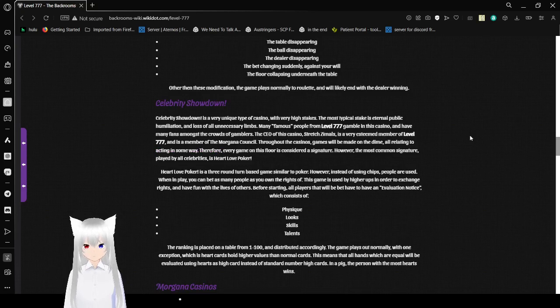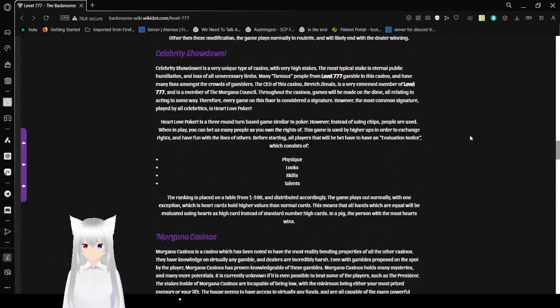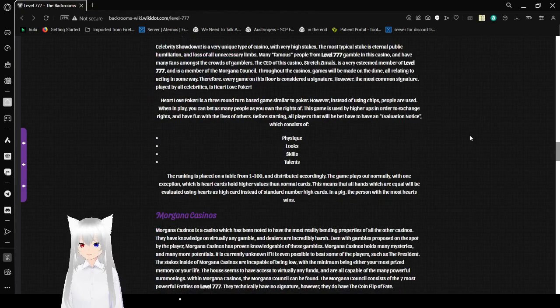Celebrity Showdown is a very unique type of casino with very high stakes. The most difficult stakes are eternal public humiliation and loss of all unnecessary limbs. Many famous people from level 777 have gambled at this casino and have fans amongst the crowd. The CEO, Stretch Zemos, is a very esteemed member of level 777 and a member of the Morgana Council. Throughout the casino, games will be made on the dime, all related to acting in some way — therefore every game on this floor is considered a signature. The most common signature, played by all celebrities, is Heart Love Poker, a three-round turn-based game where instead of chips, people are used as bets.